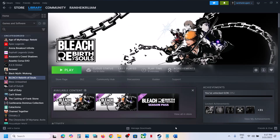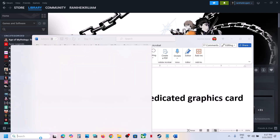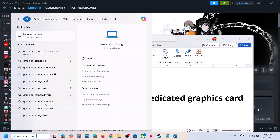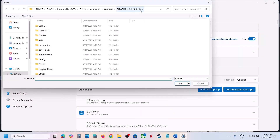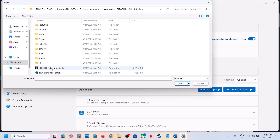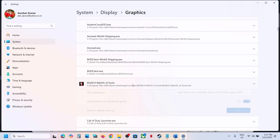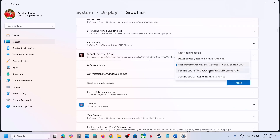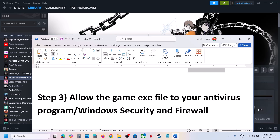If none of those boxes helped, uncheck them, hit Apply, click OK, do the same with the other exe file, and follow the next step. The next step is to run the game on a dedicated graphics card. Type in Graphics Settings in the Windows search box, click on Graphics Settings, then click on Add Desktop App and go to the game installation folder. Open the game folder, scroll down, select the game exe file, and click Add.